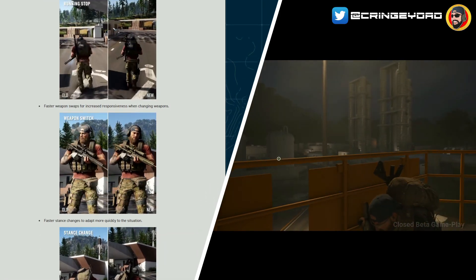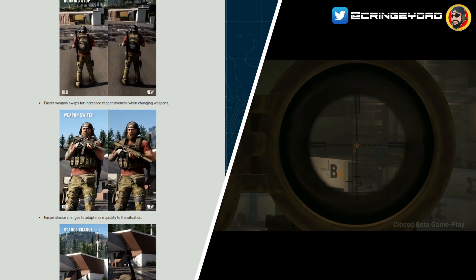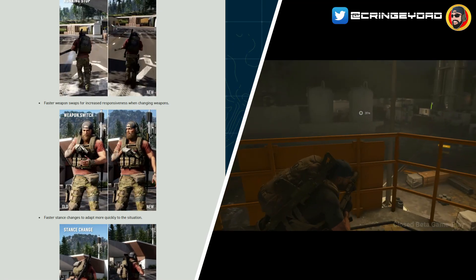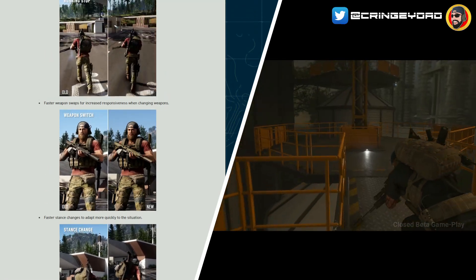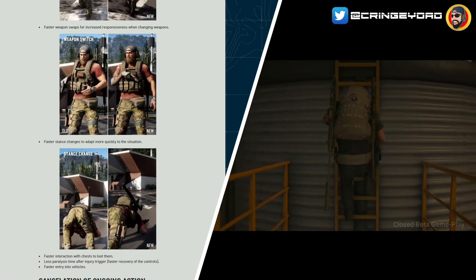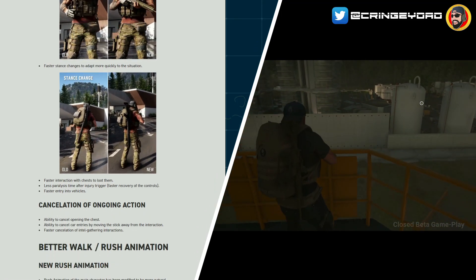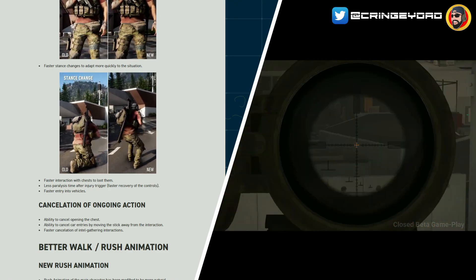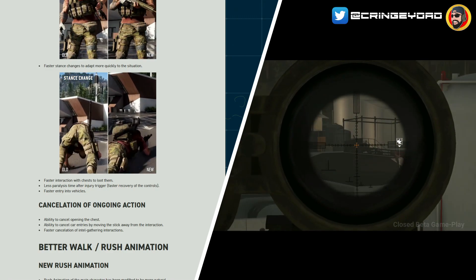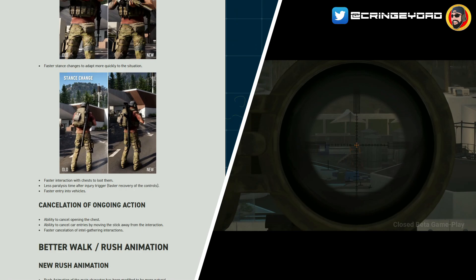They've also increased the speed of swapping weapons — faster weapon swaps for increased responsiveness when changing weapons. They've also got a faster stance change to adapt more quickly to the situation, so you'll actually be able to go prone and take a knee a lot quicker than before. Overall response time to get down if there are drones or enemies nearby is going to improve your chances of staying hidden, which in a stealth game is really important.